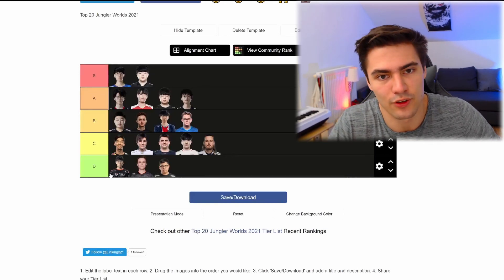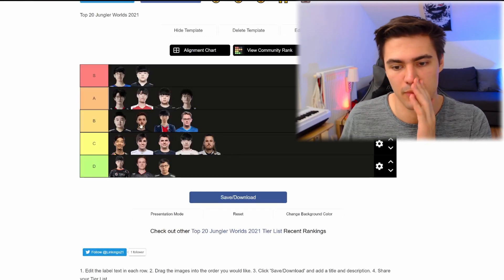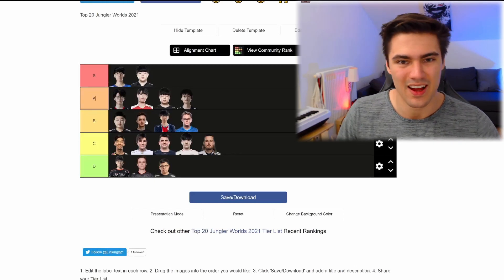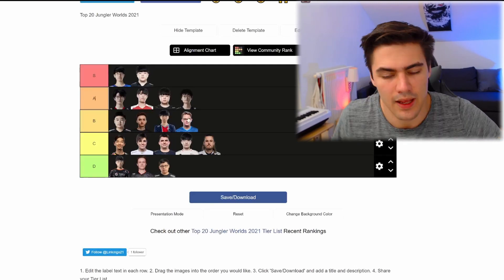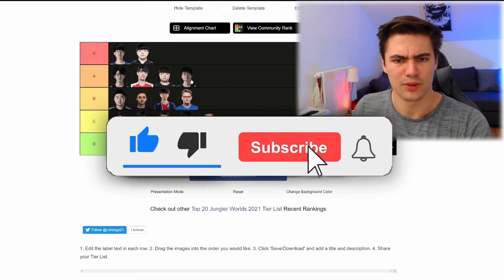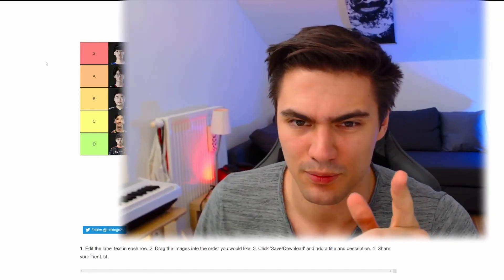I hope you disagree with this list because I'm really excited to see your comments — whether it's NA bias, putting Closer above Inspired, or whatever. Let me know what you think. I've also uploaded this on Tier Maker so you can make your own list. That's it — see you in the next one. This is going to be spicy, so make sure to like and subscribe to not miss the next upload.